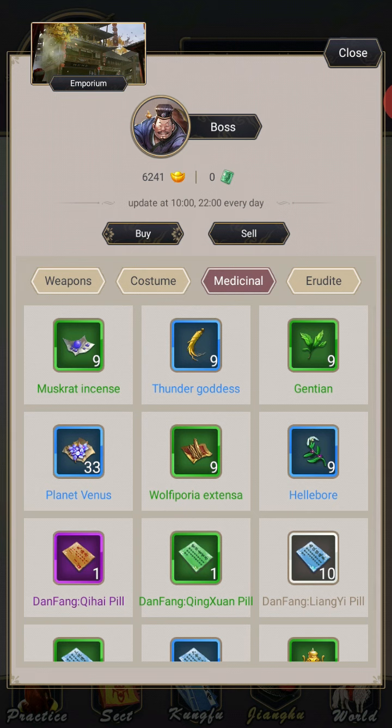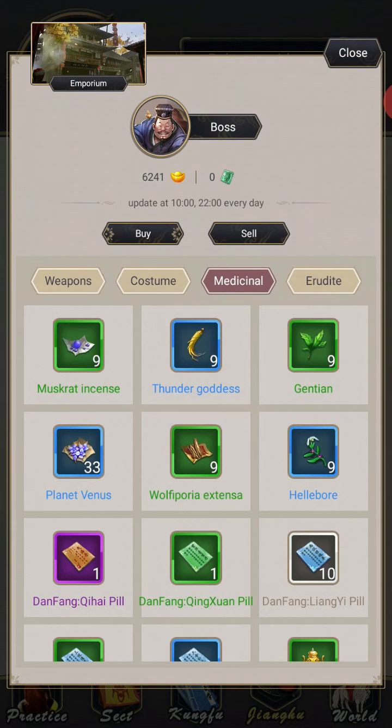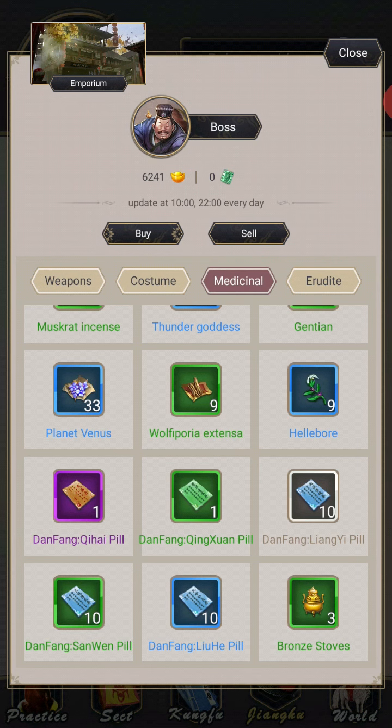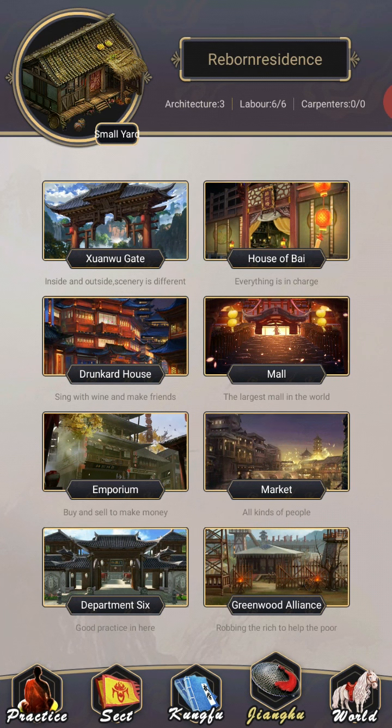In Medicinal, this is probably the most common source of blueprints — alchemy, obviously. There are a lot of pills in this game, and I don't know what most of them do because I honestly haven't needed to make pills yet. But I imagine that's something I'm going to have to figure out quite soon. Because you need a bronze stove per pill as well, so everything gets used up — including the blueprint, the stove, and the ingredients. And God forbid you fail. That just sounds painful.